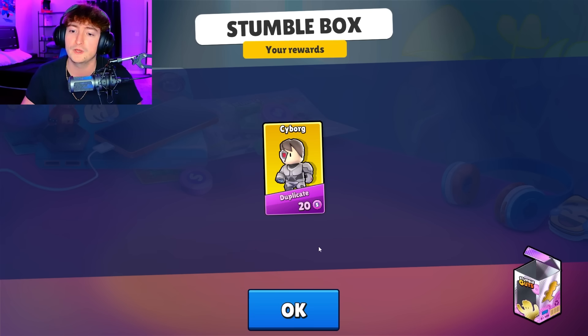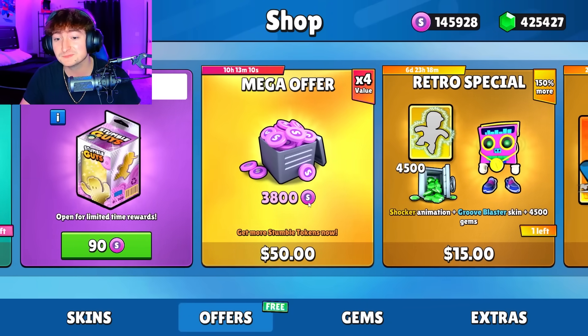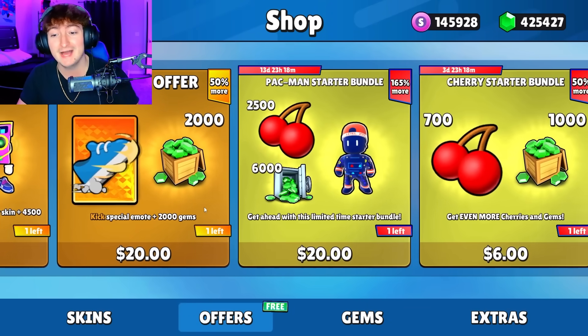So Legendary took us, what, like 10, 20 tries? Cyborg — for what, 90 tokens? I would say that is hella worth it.